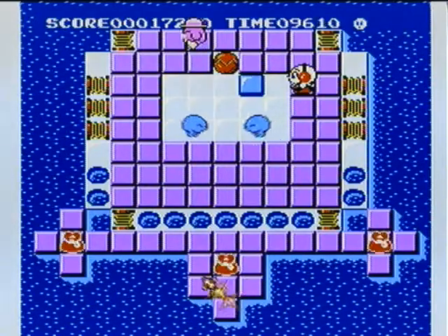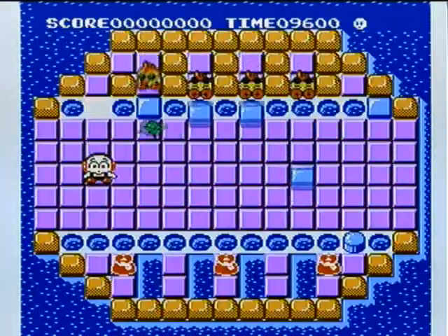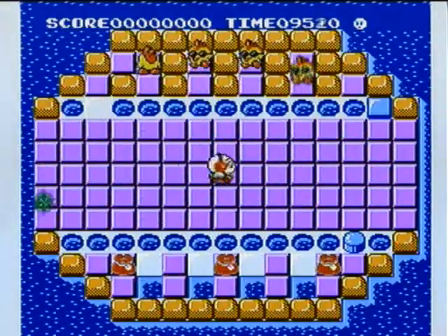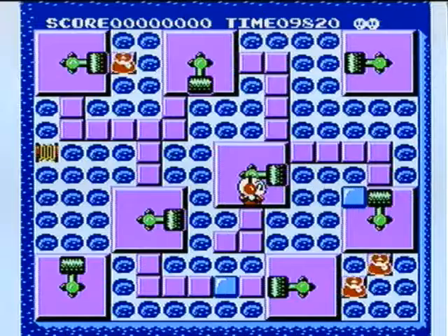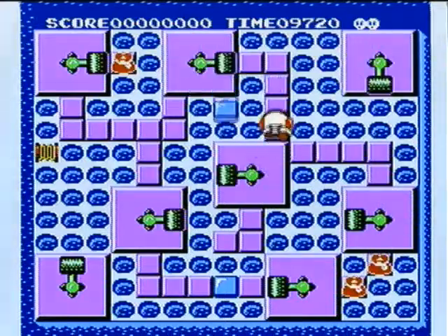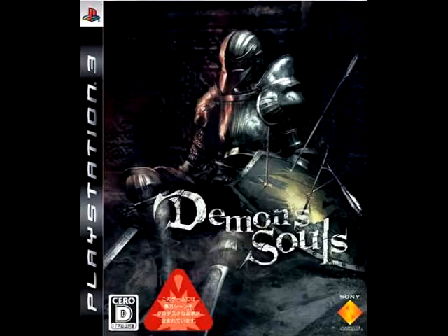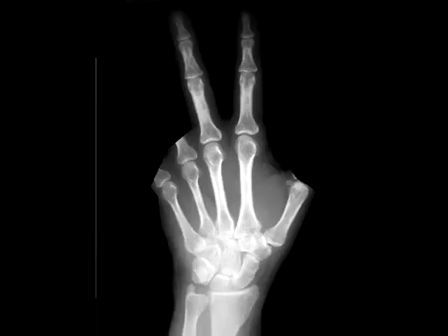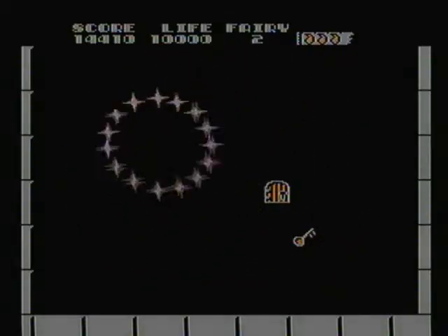Oh yeah, I forgot about those. And that brings the count to what — 97? More hammers, more springs, and more… pirate chickens? But really, it's all still softball puzzles with softball answers. Except for the last two — oh man, those were a pain in the ass. But if you want ball-busting cruelty, then I got two words for you: Solomon's Key. You'll tear your hair out by room 3.